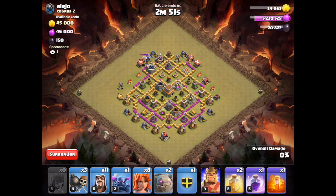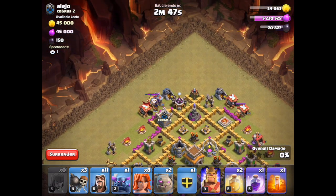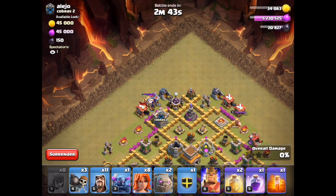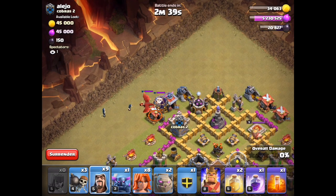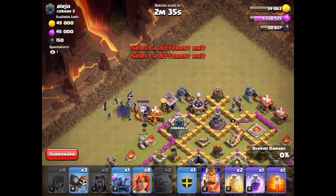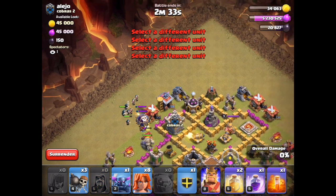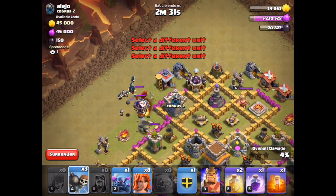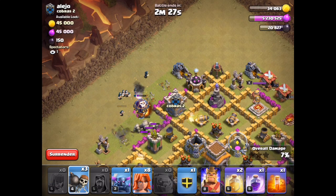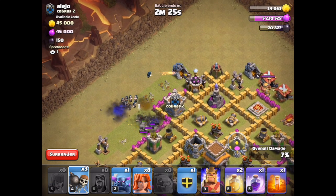Air Clan Castle Troops are always good counters for ground attacks. We're gonna go ahead and eliminate these guys with a couple of wizards first. Then I just send all the wizards to take out the Clan Castle Troops — very important, this is the number one thing. Just take out the Clan Castle Troops. If you leave any of them left, that will definitely throw your attack off.